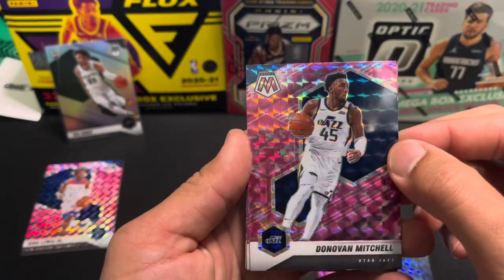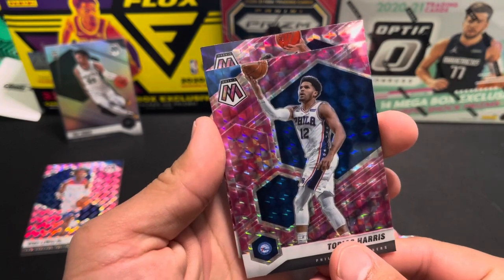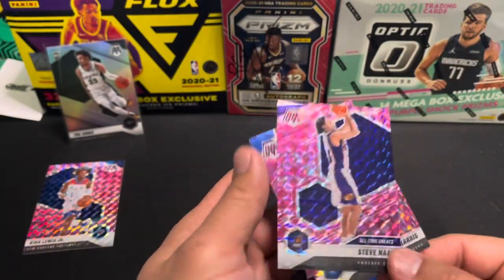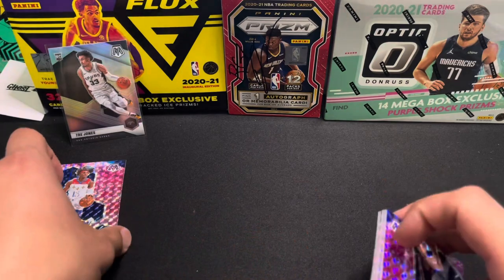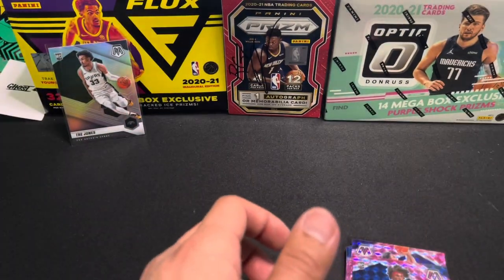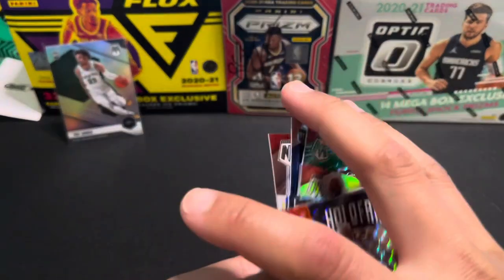Donovan Mitchell, Tobias Harris — not a rookie. Steve Nash All-Time Greats. All right guys, that's gonna do it. Got more Mosaic — a few more blasters lined up, probably get those ripped open, see if we get a Genesis. Thanks again for tuning in, we'll see you guys on the next one. Peace.